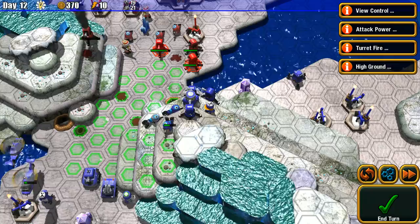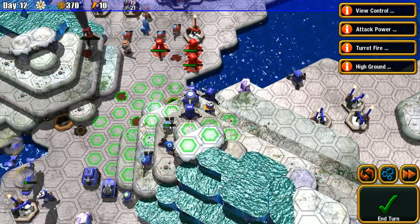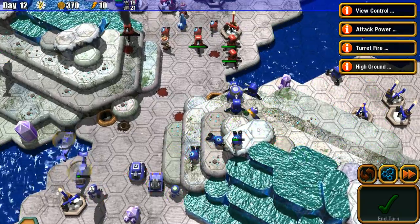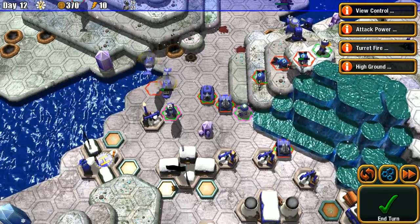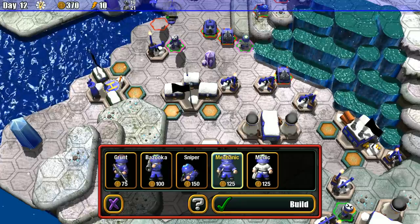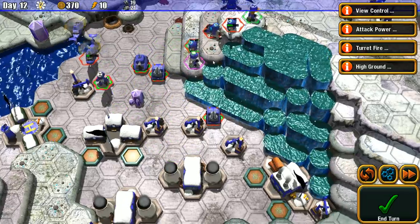It's a shame I don't have an overwatch ability. These snipers are going to move up and wallop me, so I'm going to let my turrets do the talking. I do have the high ground, so that'll count for something. There's my medic. Let me use him.